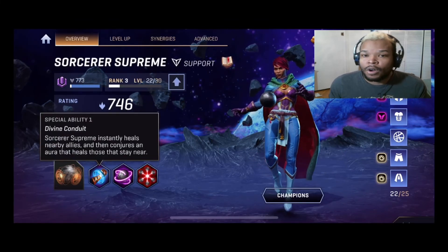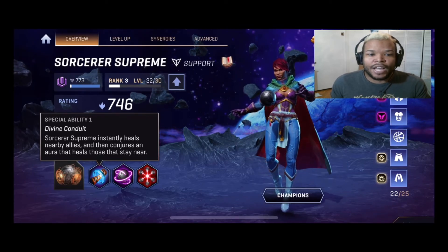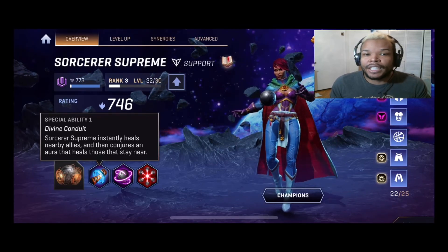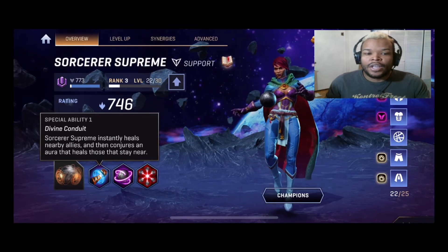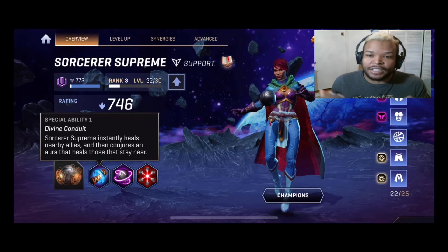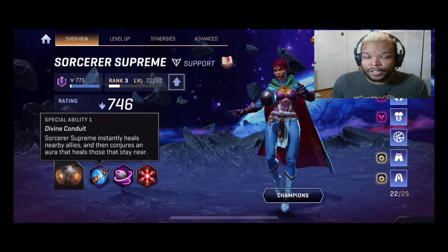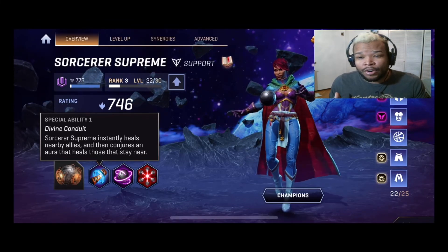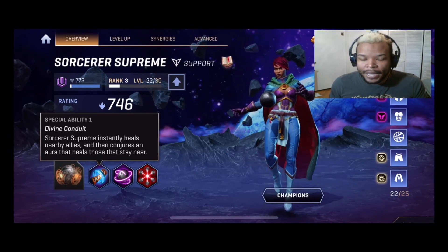This is her main ability available during both weapon loadouts — the Divine Conduit. The Sorcerer Supreme instantly heals nearby allies and then conjures an aura that continues healing those who stay near her. Make sure to stay behind your core people — your tank — and just heal from the back line.